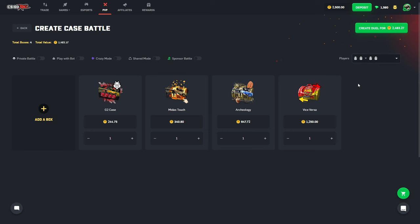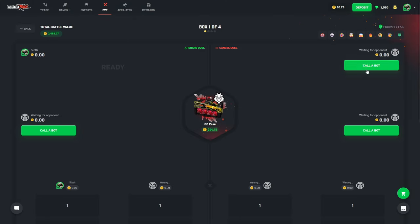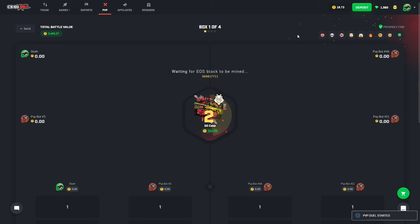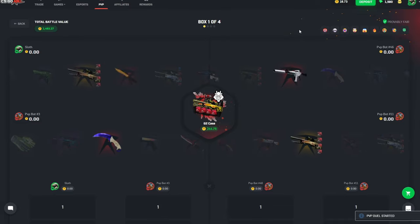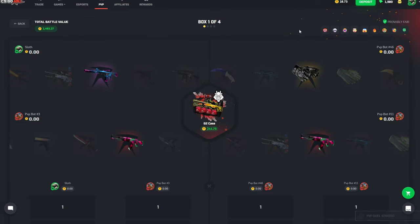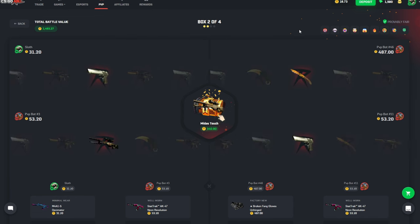All right, I reset it — I have 112 coins. This is gonna be either the smartest or the dumbest thing I've ever done. Here we go: 1v8, 500 coin reducer, 2v2, all-in battle. Come on, bot number three — me and you are on the same team, we're good at the game, we're gonna go crazy. Oh, the Karambit — we almost got the Karambit, that was a Black Pearl I believe.